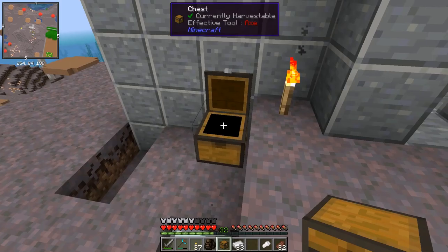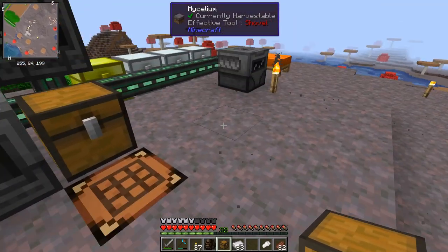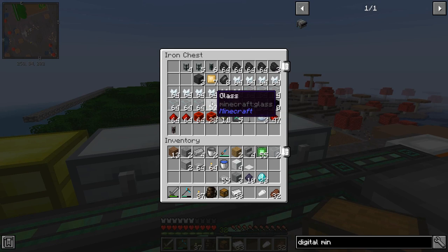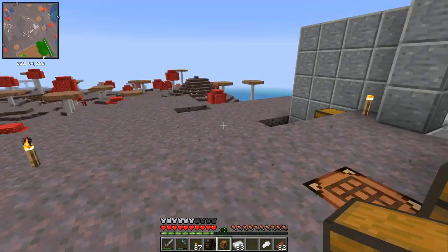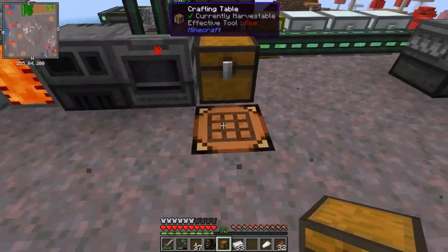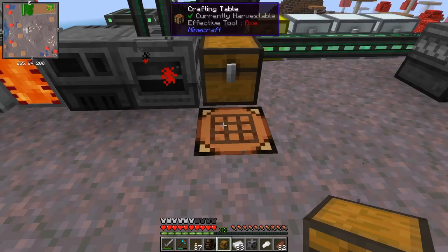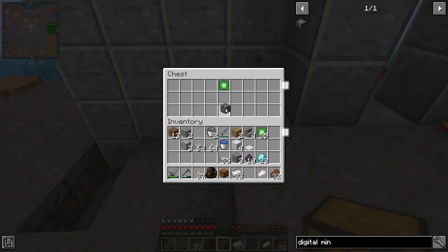Next is the steel casing — we should be able to do that. I'll grab some steel, four of those, and four glass, plus one osmium. There we go, steel casing done — another one down.